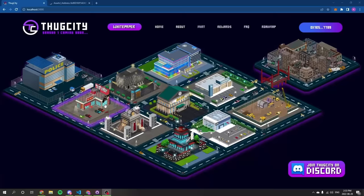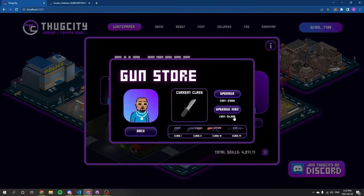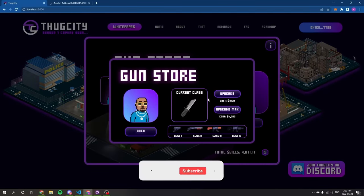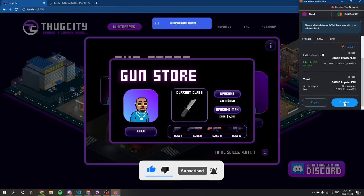Once you have staked at least one thug, you will begin to earn bills. With these bills, you can purchase or upgrade your weapons at the gun store. For now, we will be upgrading our character to a pistol, but there is the option to skip all the way to the top and purchase the maximum guns possible.